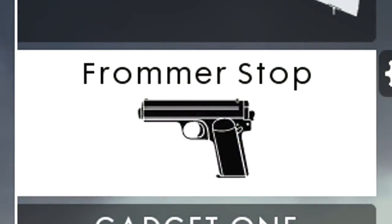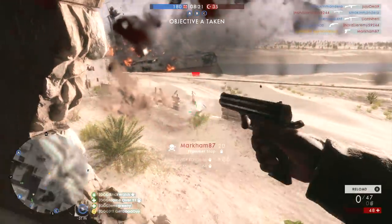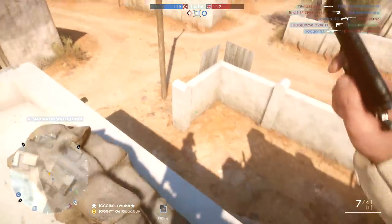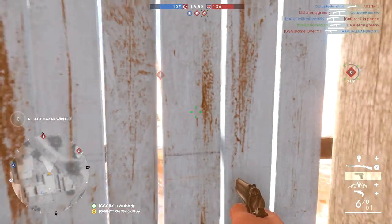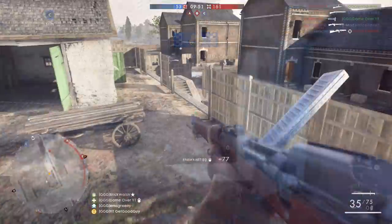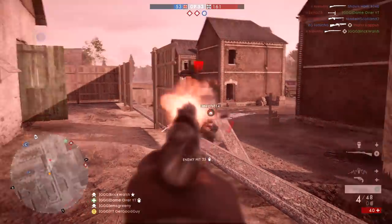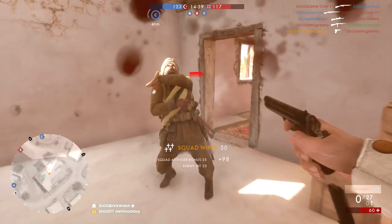Our sidearm is going to be the Frommer Stop, because if you're going to be spamming that trigger with your primary, then it would make sense for that flow and muscle memory to carry across to your sidearm. On top of that, I just think it's a fantastic sidearm. This will be our cleanup weapon, as well as sometimes being used for close range encounters when they're more suited to a sidearm than the M1903 experimental. It's easy to control and fires quickly, so aim down sight, hammer that trigger, and you can drop people in double quick time.